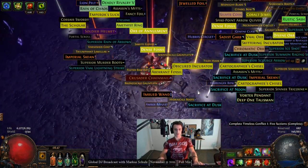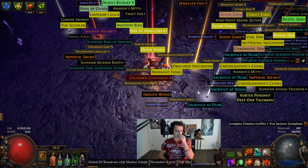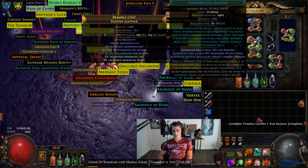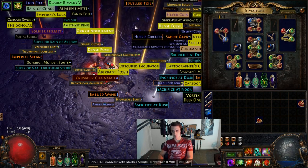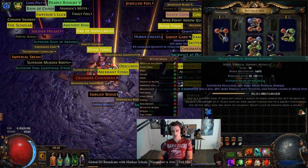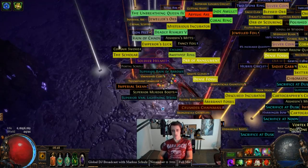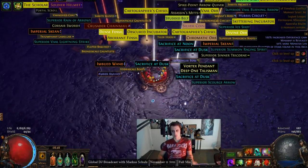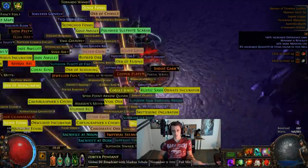I'm pretty satisfied with how it did. I don't know what the answer is — Ancestral Call and Melee Splash cleared the best and sometimes it spread really nicely, but pure single target would have burned through them so much faster. Maybe in the future if I get another one, I'll try a pure single target setup.